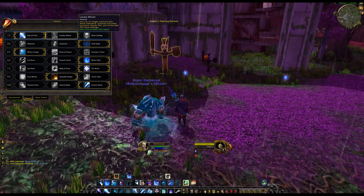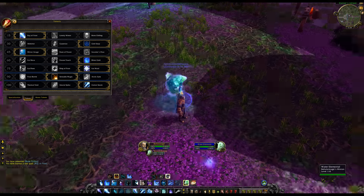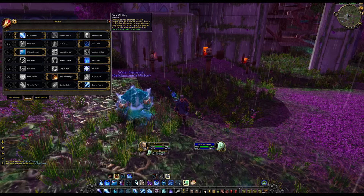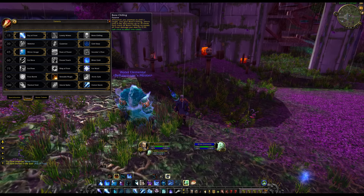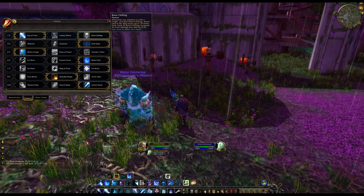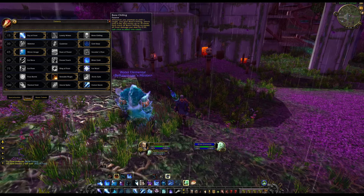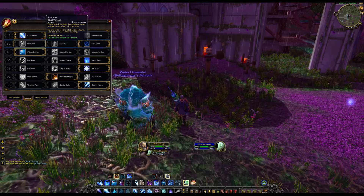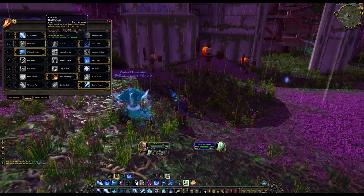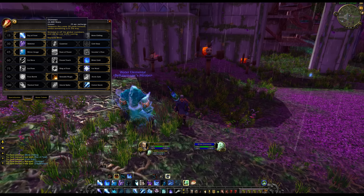Lonely Winter: you can no longer summon your water elemental, but Frostbolt, Ice Lance, Frozen Orb, and Icicles all deal 25% more damage — compensating for the elemental's damage and loss of Freeze for Fingers of Frost generation. Bone Chilling: whenever you chill a target you gain a stack of Bone Chilling lasting 6 seconds, stacking up to 16 times, each stack increasing your frost damage by 0.5% — effectively 8% increased frost damage once fully ramped.